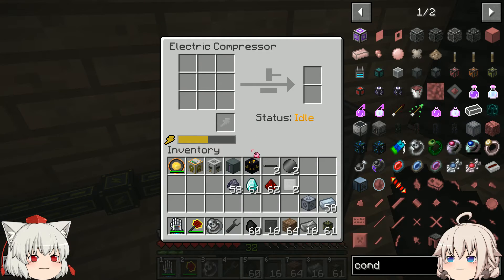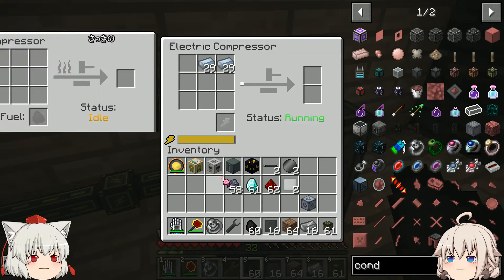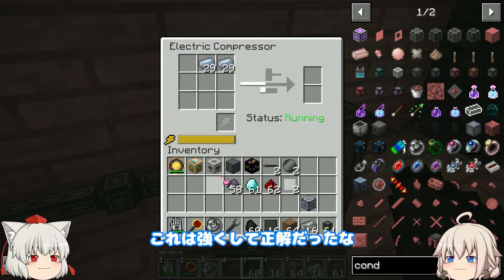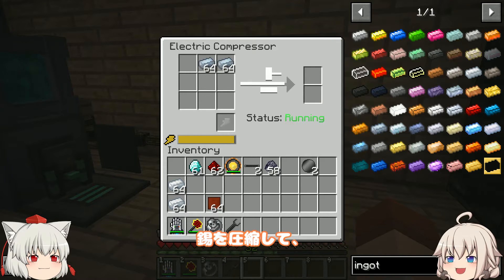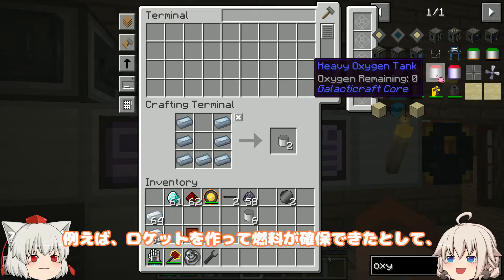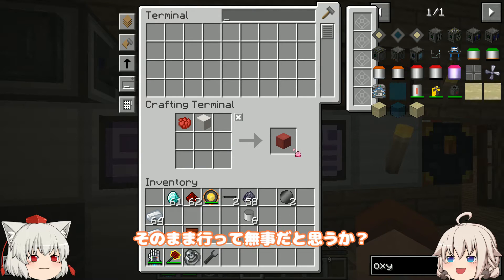横に導線をつなげれば充電開始。おい、完成品のスロットが2倍になってるぞ。ほんとだ、じゃあ2倍のスピードになるのか。これは強くして正解だったな。ということで、ブロンズを圧縮して、鈴を圧縮して、別のことをしましょう。